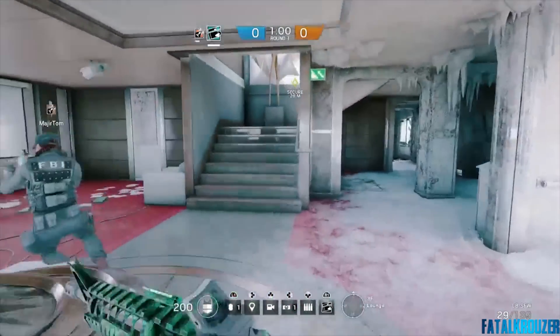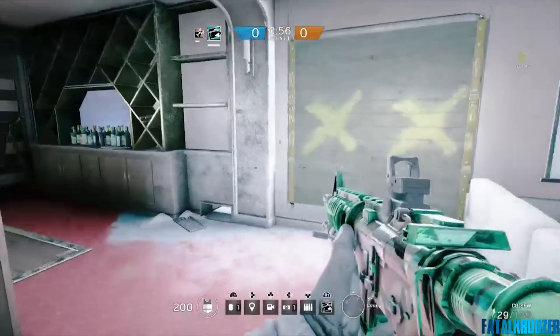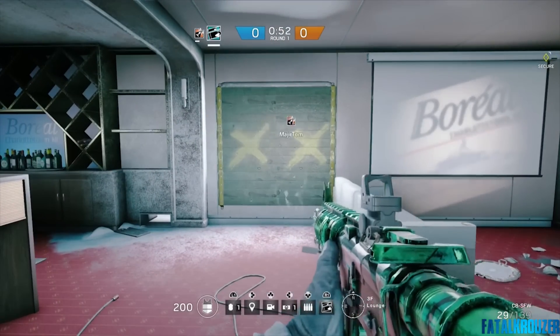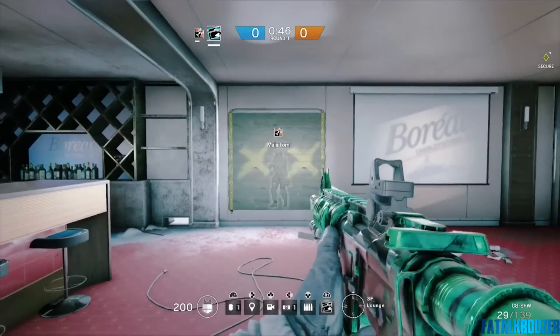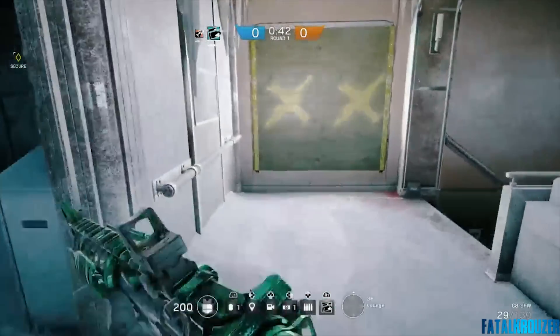What's going on guys? FatalCrowza here. The new operators for Rainbow Six Siege came out today: Buck and Frost. I showed you the map and camos already. Now I'm going to show you the two operators in depth with me and my buddy Major Tom, who helped me out in a private match on Yacht to show off the new skills and abilities that Buck and Frost have to offer. Let's get into it.